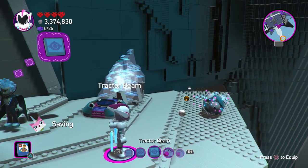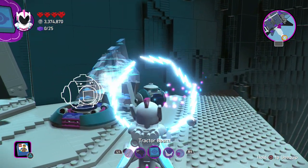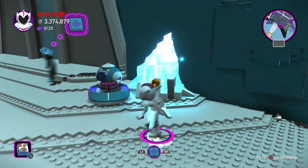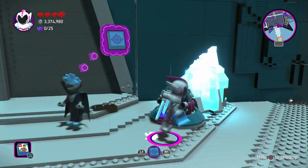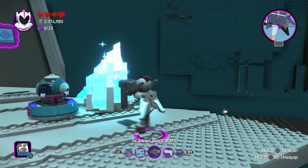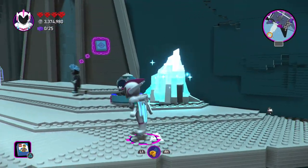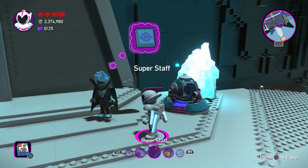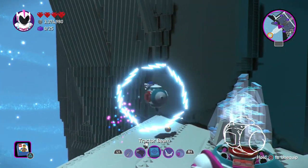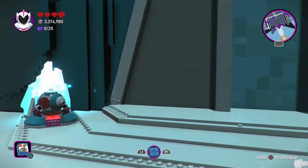We need to go ahead and help with that a little bit. We just got to switch over — there we go. We're just going to plop that right here. Hopefully that will give everything power, maybe? Do I have to reveal this with the scanner? I don't think so. It didn't work. Oh, maybe there's more than one — there's one over here. Tractor beam this one over this way. Perfect.